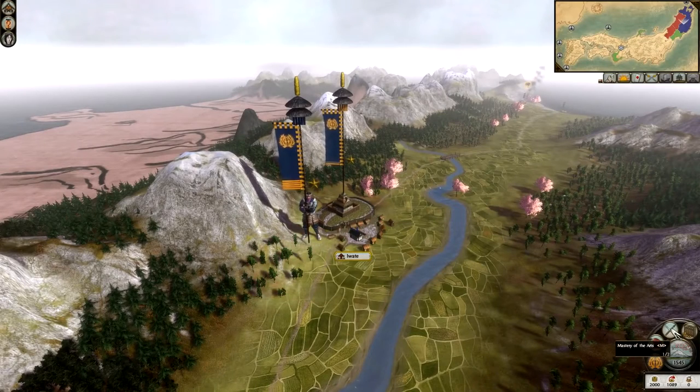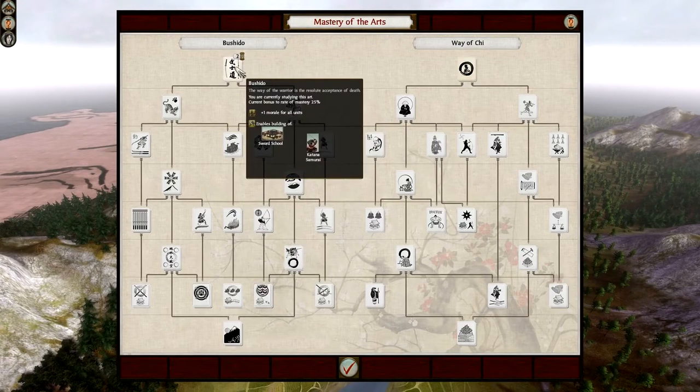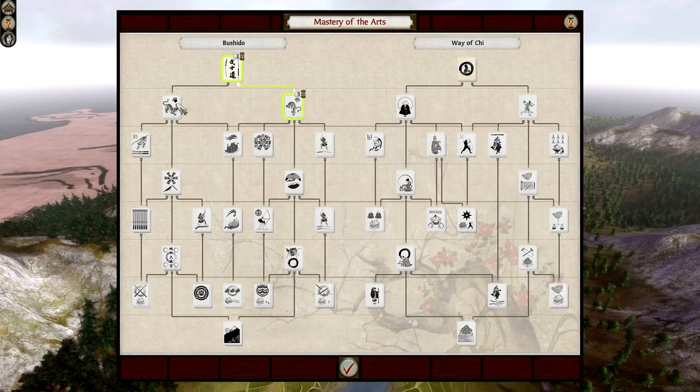If I click on this tab right here, we have the Mastery of Arts. Bushido is all military stuff. For example, if I click this one, that's telling me in two turns time I will learn Bushido — the Way of the Warrior. That enables plus one morale for all my units and enables me to build a sword school, which will let me recruit Katana Samurai. Once I get that strand, I can go for strategy of attack, which gives me a siege engineer's workshop, firebomb throwers, and a plus two charge bonus for my units. Don't forget the Date already have a charge bonus, so combined with the plus two that can make your charges devastating.